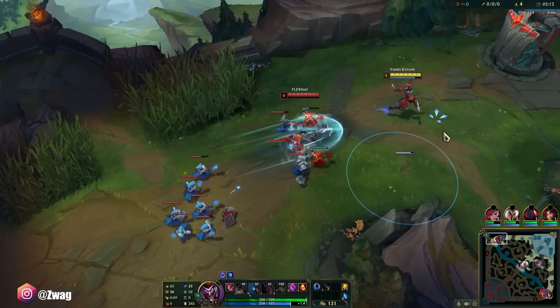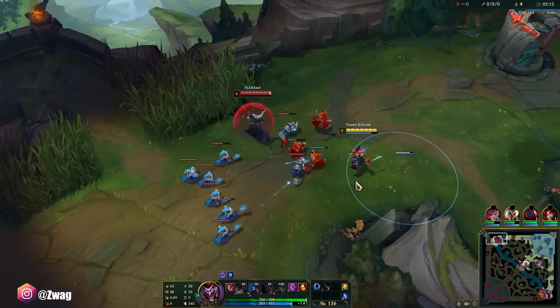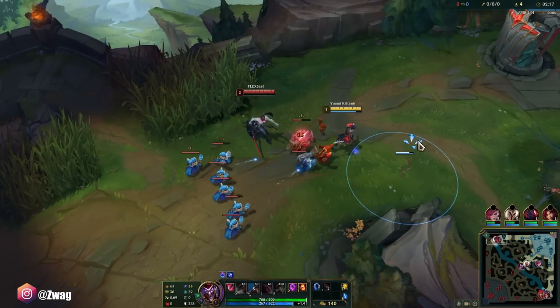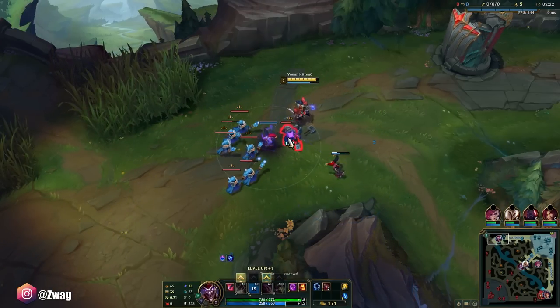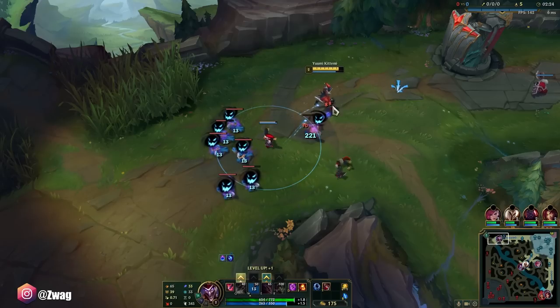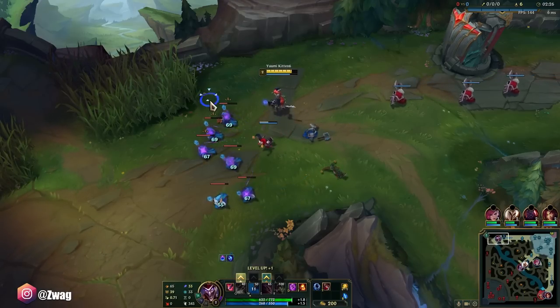This is a perfect champ to play against because he's going to want to fight me. Apparently AP Shaco is now max E, so I'm going to try that out.